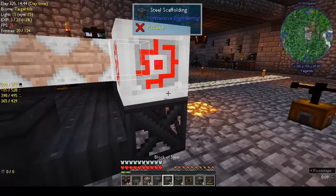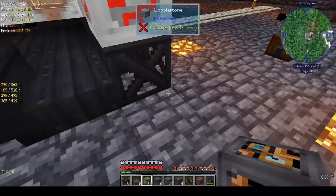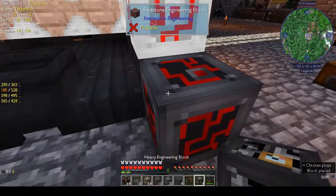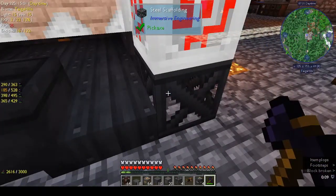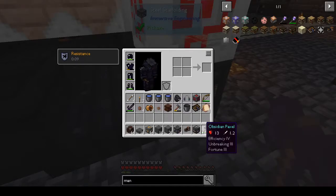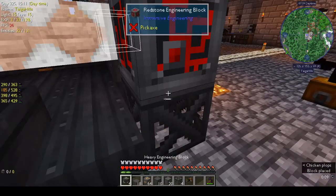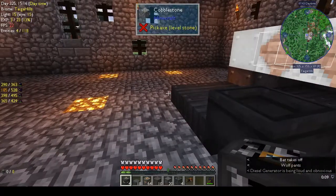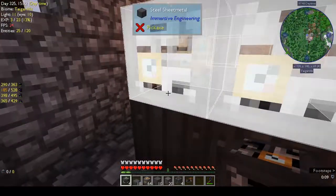Block of steel, block of steel. Step back here and a block — okay. So that is our redstone engineering block — that goes there. No — depth perception. All right this is the heavy engineering block, and these go in the back.